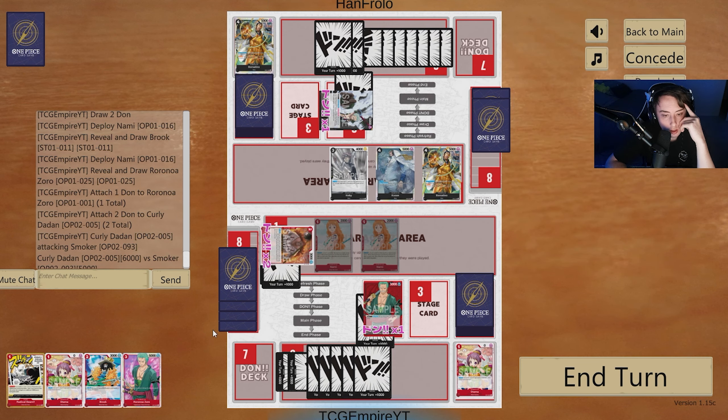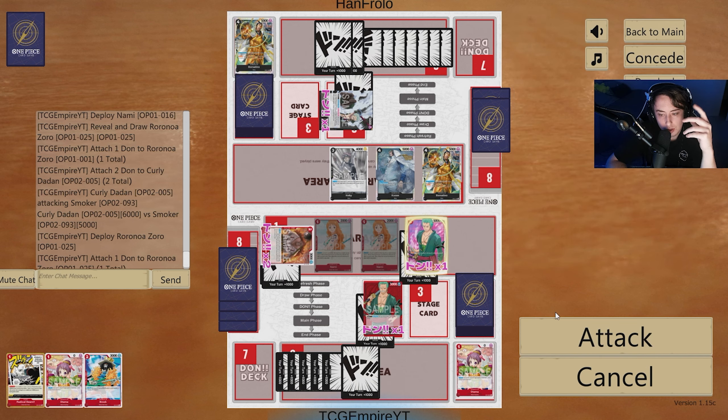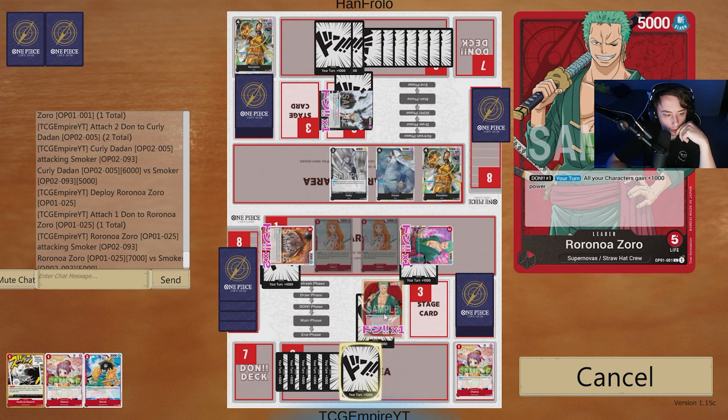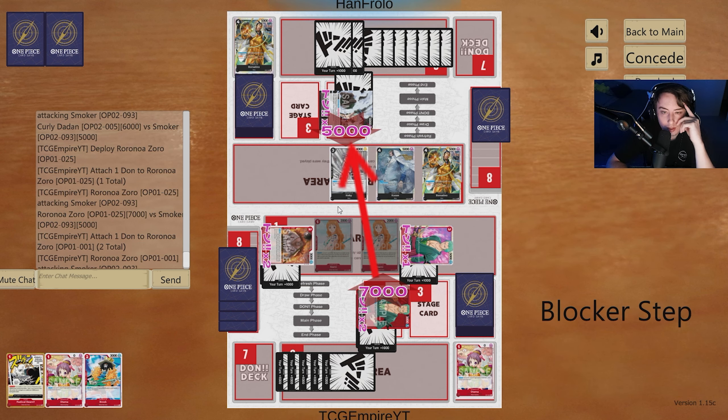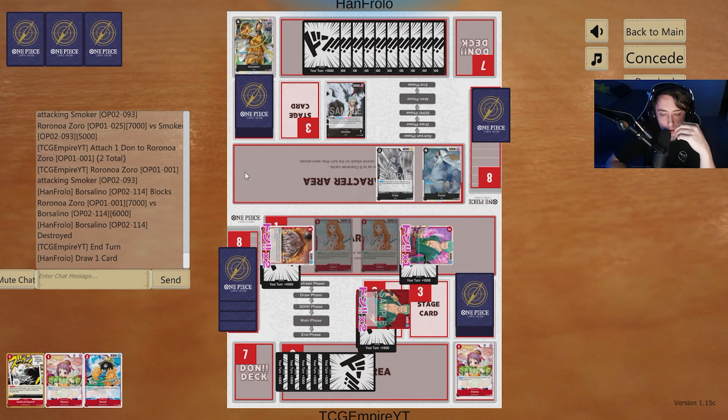Because if he chooses to block I need to make sure the Borsalino dies. Then we'll go 7-7. He's going to have to drop two cards, and he lets the Borsalino go. Like I said, Zoro's not a bad deck by any means — it's designed to be really aggressive and Black has a hard time dealing with aggression. I am going to counter here because I want to keep as much alive as possible.